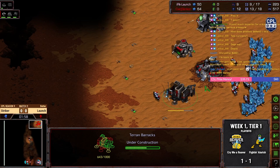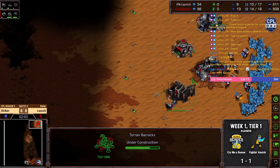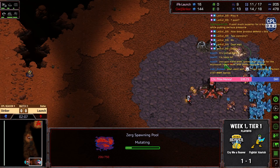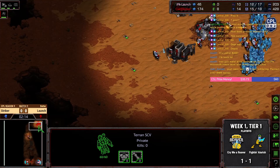STRIKER playing it nice and close to the command center just in case it is an early pool — this just makes it easier to defend everything. Pool is coming up, STRIKER getting the scout and everything. Easy enough.